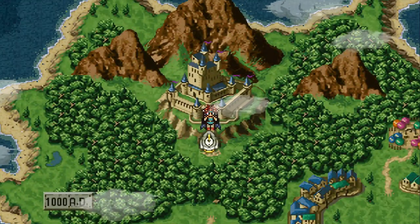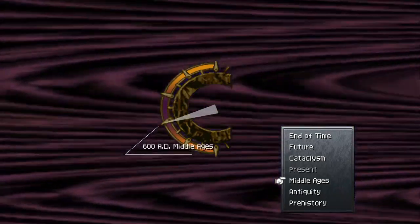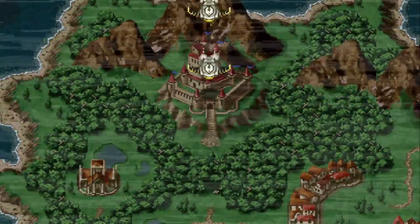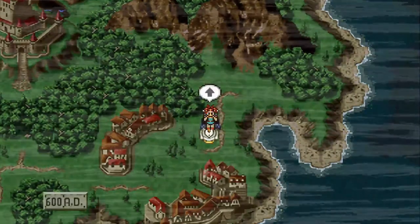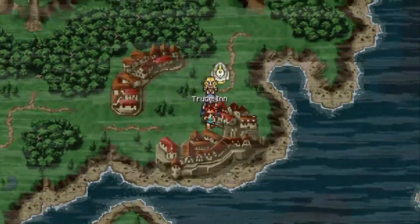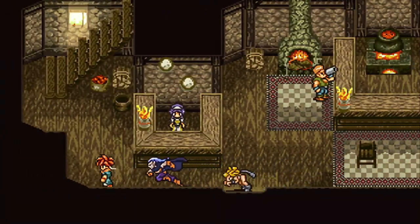Alright, as you can see here, we're just outside of Guardia Castle in the present era, as we just helped Marle with her family problems. Now, for these locked chests, we're going to start in the Middle Ages. I was slightly wrong back in Frog's side quest — the ones that appear in the same location in both the Middle Ages and the present era, we actually want to activate them in the Middle Ages. I know, I screwed up, and in screwing up, missed out on some good gear.